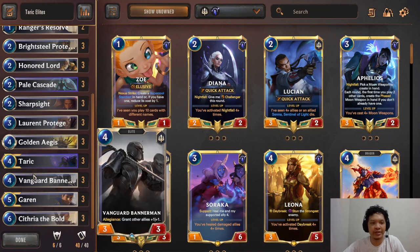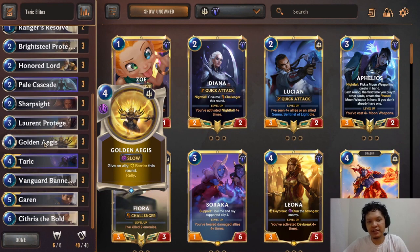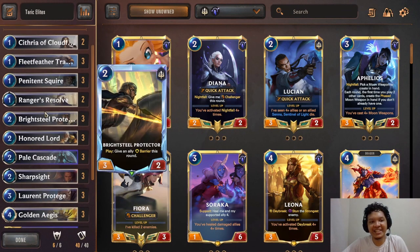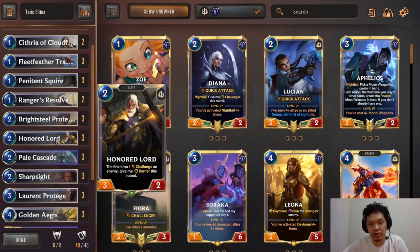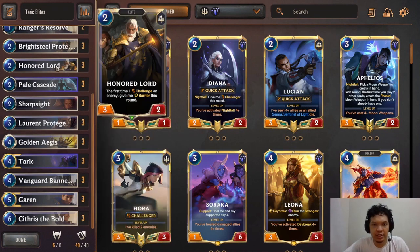You swarm the board in the first 3 turns, then buff them up with Vanguard Bannerman. Very few decks can deal with a wide board that has been buffed up with Vanguard Bannerman. Then in the next few turns, you use Garen and Scythia the Bold or Taric to get a great Golden Ages and finish the game. The deck is very easy to play. If you're a new player or just want a chill deck for ranked, this is the deck for you.